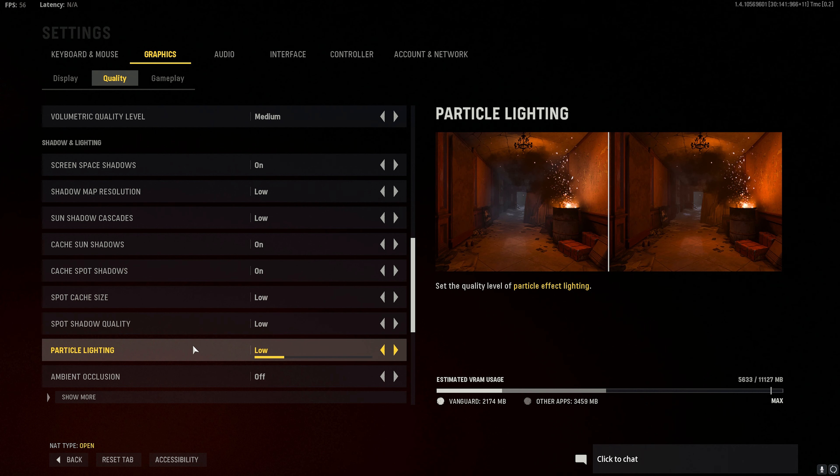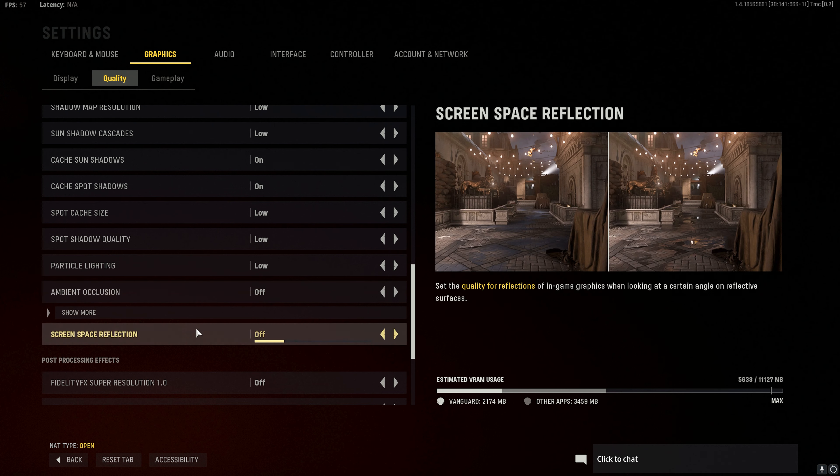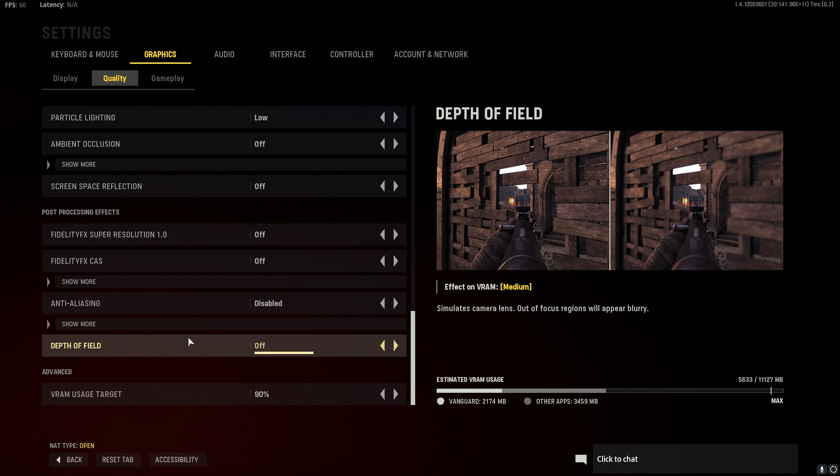Particle lighting to low. Ambient occlusion to either off or static. Turn off screen space reflection. Turn off fidelity FX. Disable anti-aliasing or set it to SMAA T2X. Turn off the depth of field. This will ensure that your screen doesn't blur when you're aimed down on sight.